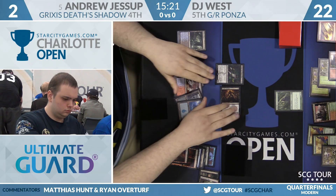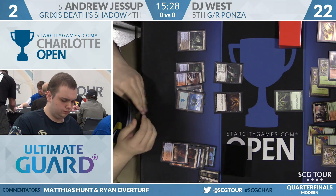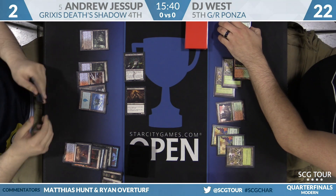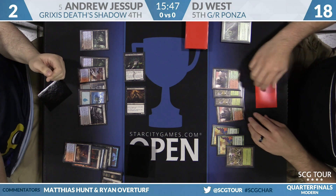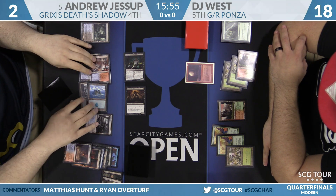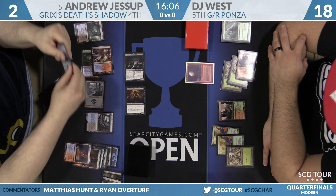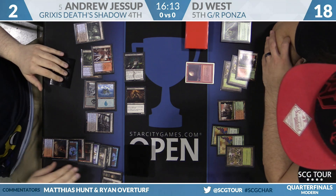That's kind of the Death's Shadow motto — what do you mean, defense? There is Stubborn Denial in Andrew's hand, so Chandra is not actually an opened window. Big swing: Tasigur and Shadow for fifteen. DJ really wants Pia and Kiran or Stormbreath Dragon now. DJ will chump block; he goes to 18 with seven mana available. Pia and Kiran is still lethal off the top. One draw step — and Tasigur activates in response before losing that blue mana. Andrew gives himself Dismember back, but he can't pay double black and would have to pay two life — not ideal.